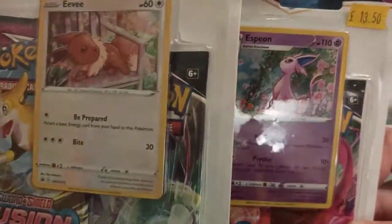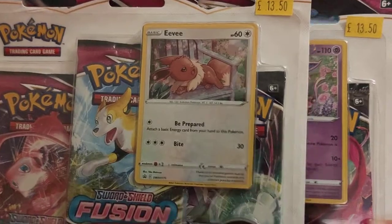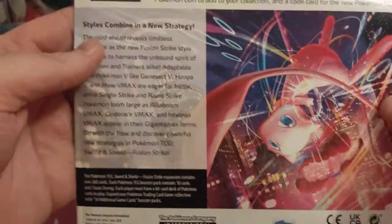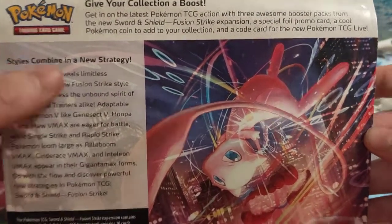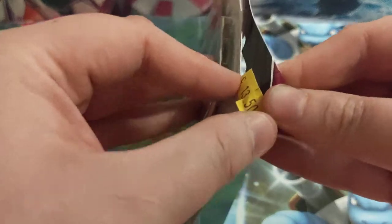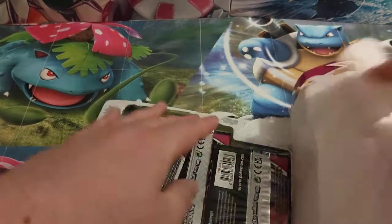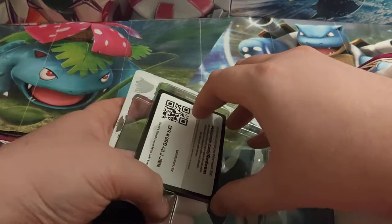The two promo cards you can get are the Espeon or the Eevee with these ones. Let me turn them over and show you all the details on the back. So let's get these opened up for you. There we go.